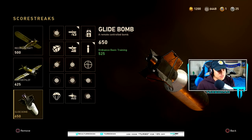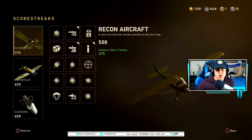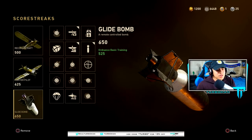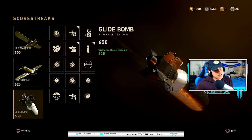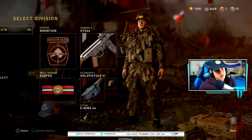Don't set your score streaks high like I do — I've got the experience for that. For beginners, just keep it low. You can even recycle them over and over again; the more streaks you go on and the more you stay alive, before you know it you'll have the most kills on the team, guaranteed. Anyway, back to the video, sorry for the interruption.